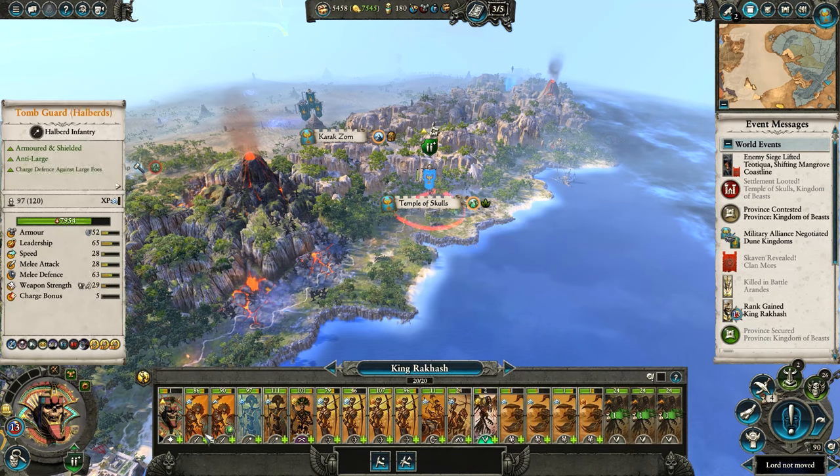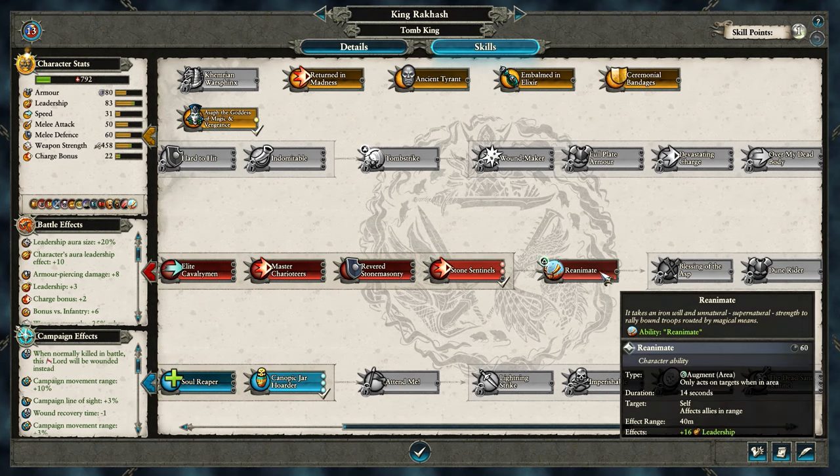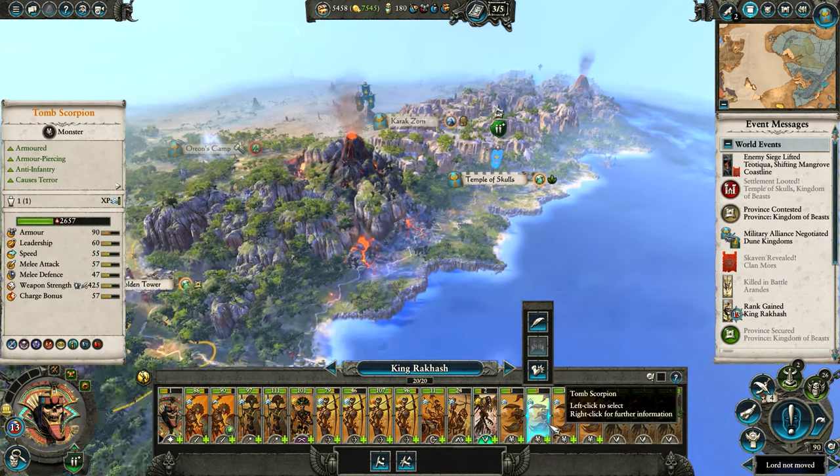Yes, we lost our Lich Priest — good start to this episode. Never mind. We'll max out Stone Sentinels to get the extra weapon strength for the Scorpions. These Scorpions are going to be pretty damn strong, honestly.